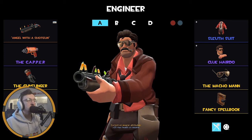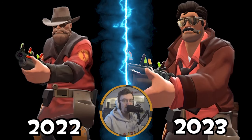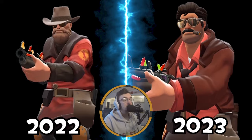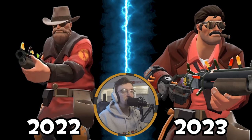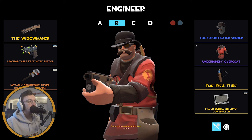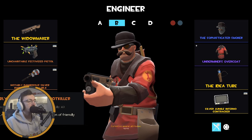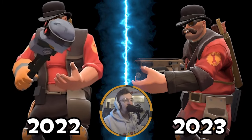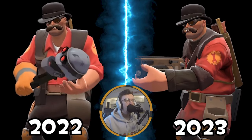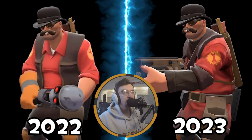Moving on to Engineer, starting with my Gunslinger loadout - rocking the Festive Shotgun, the Kappa, and the Gunslinger as I mentioned. This was a loadout you saw me create live during an unboxing video and I've kept it as it was because I think it looks very cool. I've given him the Stogie back instead of deleting it. Then there's my Widowmaker loadout - it just changes with my vibes. Pistol, Botkiller Wrench - I think the Botkiller wrenches look very cool, just having the robot's head as the actual wrench head. Very fun. We're rocking the Sophisticated Smoker, the Underminer's Overcoat which I think is a very cool Engineer cosmetic, and then the Idea Tube just because I like the cosmetic and wanted to work it into a loadout.